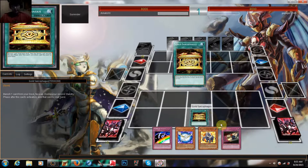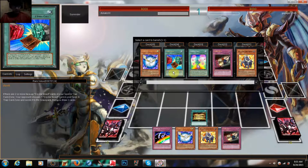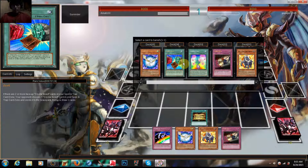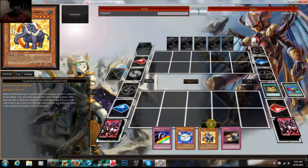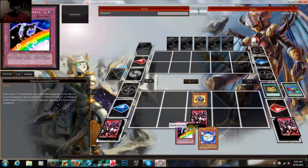I'm going to go Sarko. I'm going to go with Rare Value, because Rare Value is kind of good. I'm going to put Amber Mammoth in attack mode. Set two cards face down.